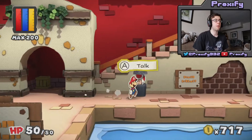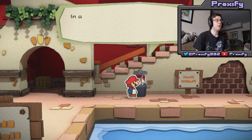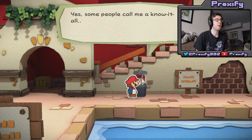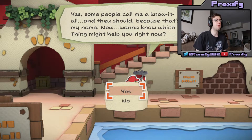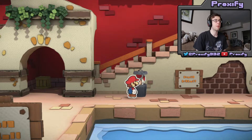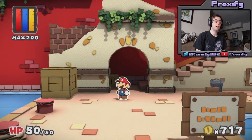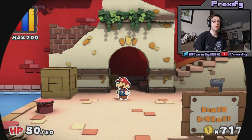Whoa, what the heck? I didn't know that there was a toad in here. 'Hello Mario. Pleased to meet you. I didn't think you were Mario because I pride myself on knowing things. Some people call me the know-it-all, and they should know because that's my name. You want to know which thing might help you right now?' Well, I kind of already do know — we need the plunger, so I'm all right. So we got ourselves the Know-It-All Toad. I guess if you ever do need extra hints and tips to figure out exactly where you need to go in Color Splash, that would probably be a nice guide to talk to.